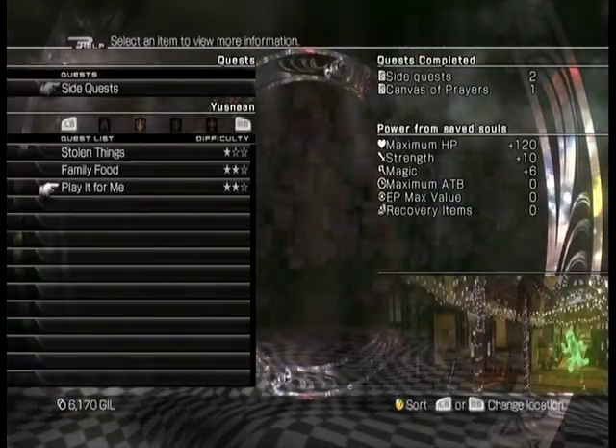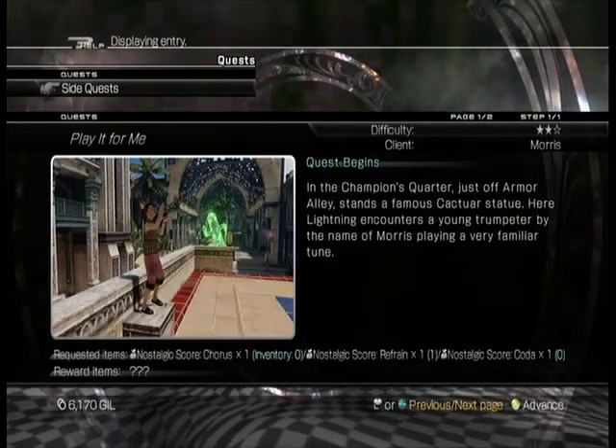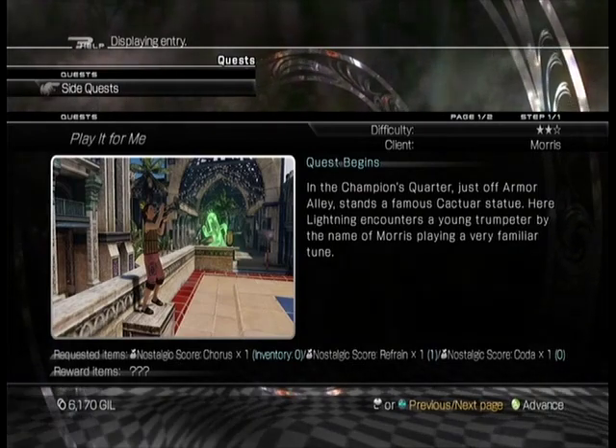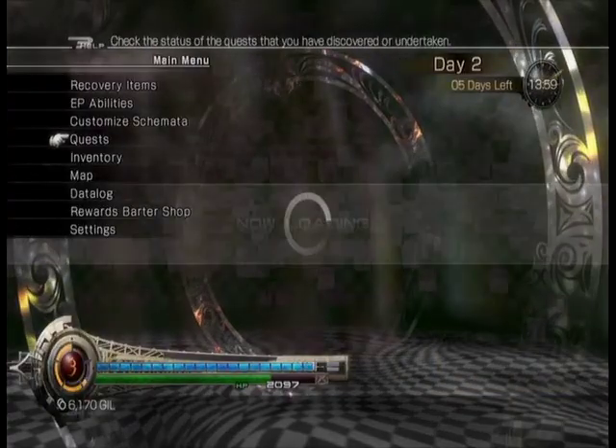Side quest — play it for me. Yeah, I can see at the bottom of the screen here it says he's looking for a nostalgic score chorus, reframe — which I just picked up — and a coda. I know where the other two spheres are, so I'll pick those up.